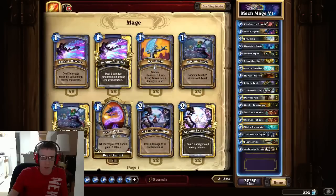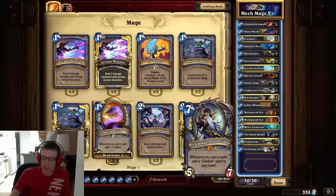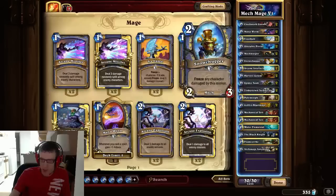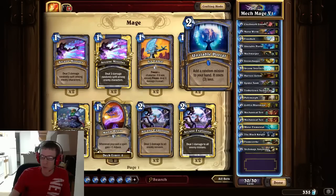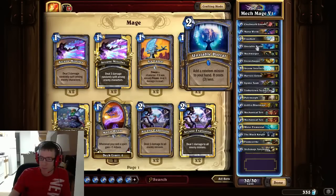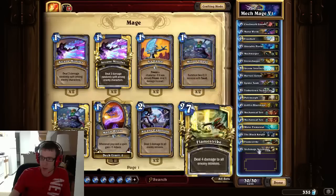I was going to put Ice Lance in the deck because it's a 1-mana spell for Antonidas, and it synergizes with Frostbolt, Snow Chugger, Water Elemental, and spare parts — so it has a lot of synergies. But right now Unstable Portal is too good. If you don't have the Unstable Portals, maybe try Ice Lances, or try one of each. Unstable Portal is still a low-cost spell you can use with Antonidas and to buff the Mana Wyrm.